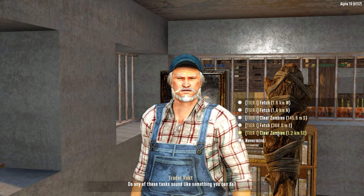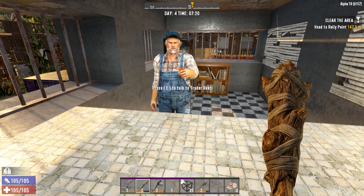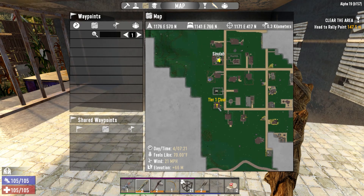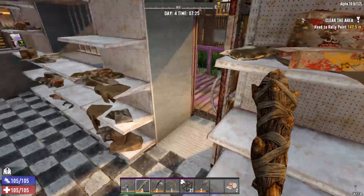Got any other jobs? Fetching, clear zombies — this clear zombies quest is real close. I've got work. You better not make me regret this. I don't think we've been to this house, so let's go there and look for a grill. I didn't do what I said I was going to do — I wanted to come through here and open up the map, but I guess we kind of did. Let's go over there, maybe do some clearing.